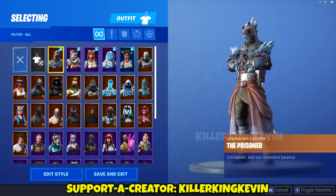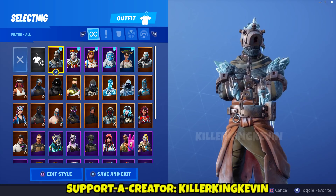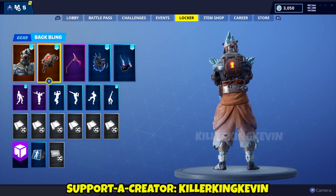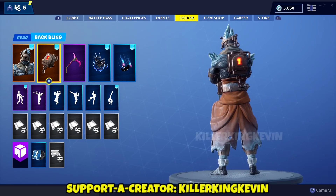Hey everyone, it's ClickingKevin and in this video I'm gonna show you the new Snowfall skin which is called the Prisoner skin. Something insane about this skin — I'm gonna show you the back bling as well. Here's the fire lock. What's it called? It's called the padlock back bling, which is like a fire heat one.